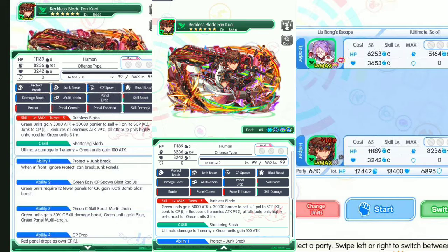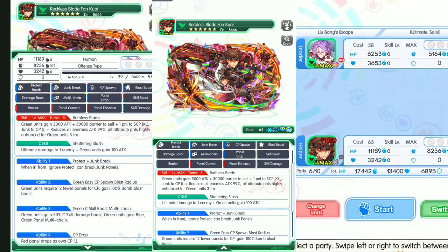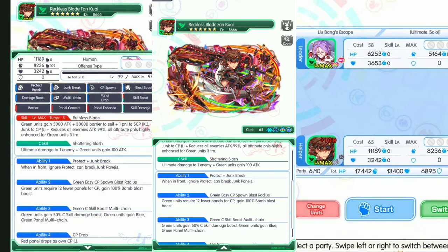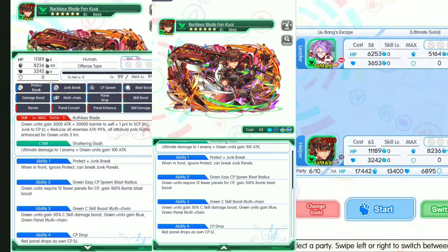This skill is very powerful — it boosts attack, barrier to self, and reduces all enemy attacks by 99%. Next, we have C-skill Shattering Slash: ultimate damage to one enemy, plus green units gain 100% attack. Ability one is Protect Break and Jump Break. Ability two: green units require 12 fever panels for CP, gains 100% Bomb Blast Boost. Ability three: green units gain 50% C-skill damage boost and blue-green panel multi-chain. Ability four: red panels drop as own CP large.